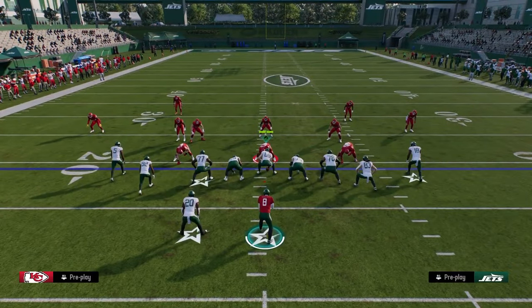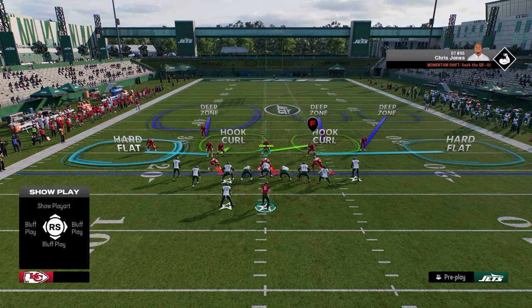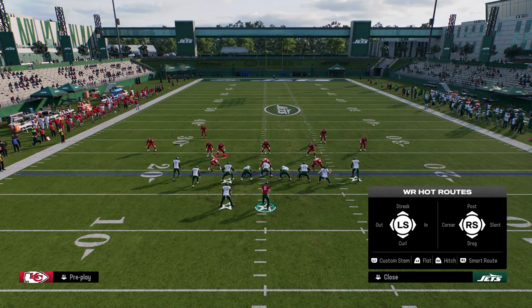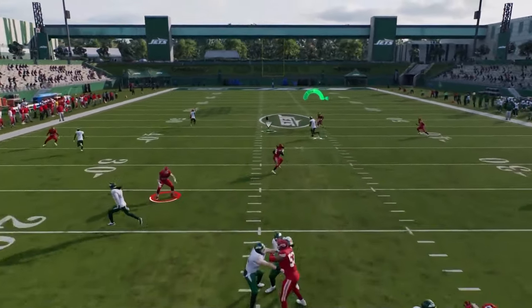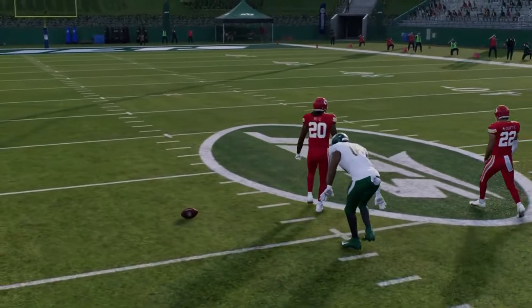The beauty of this is the backside post is really good against pretty much anything they can do to try to slow this play down. You see here you've got this backside post — he just kind of cuts inside of the deep blues, and you can basically just click on and catch it.